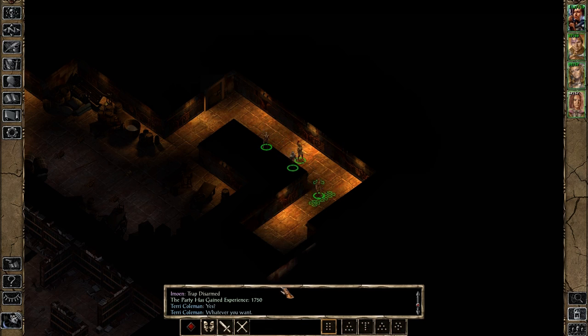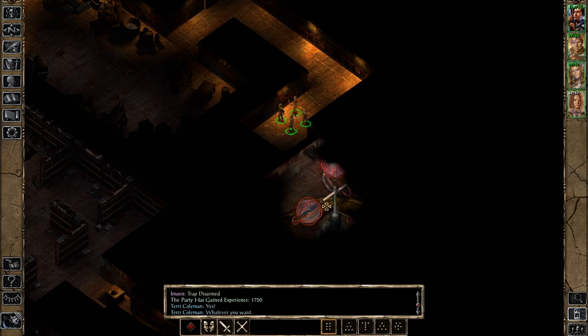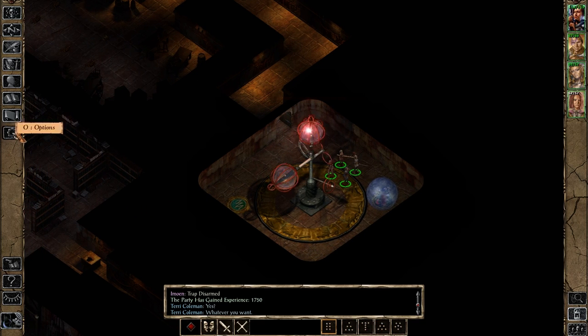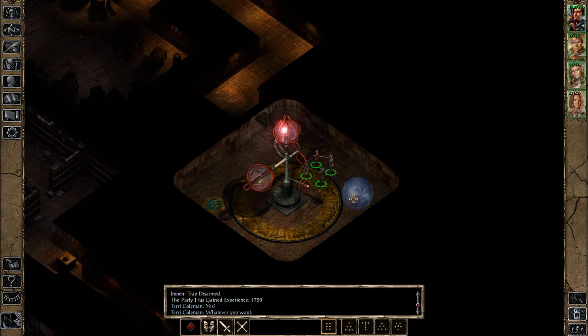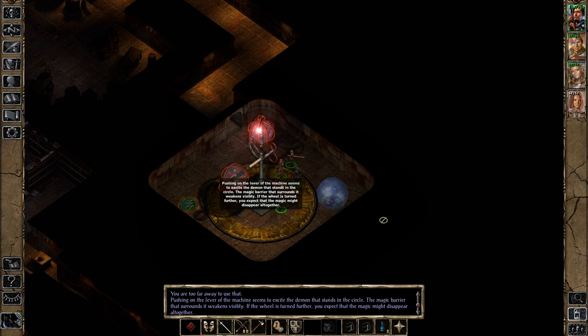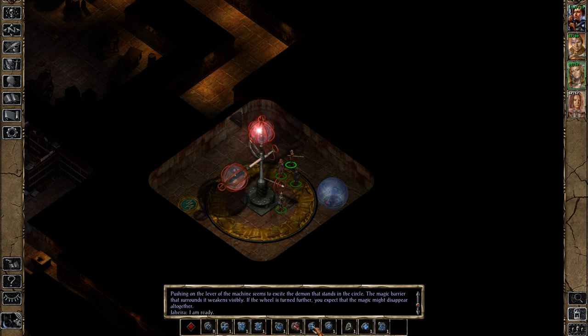Whatever you want. You're currently not going to harm us though, and we can't save because there's a monster nearby. Can we talk to you? I think we can — let's have a conversation. Cambion has nothing to say to me. Pushing on the lever at the machine seems to excite the demon that stands in the circle. The magical barrier that surrounds it weakens visibly. If the wheel is turned further, the magic might disappear altogether. Hint, hint! You'd better do some buffing because we're about to get into combat!